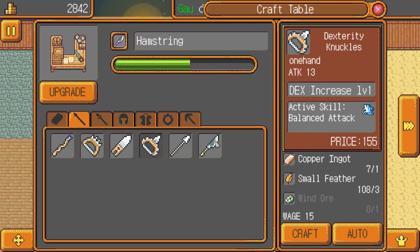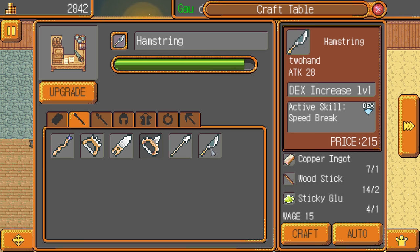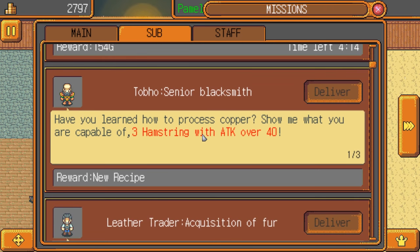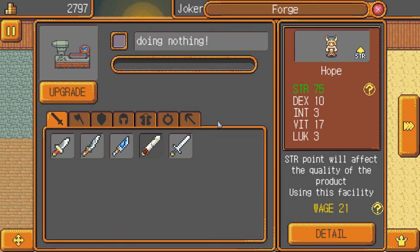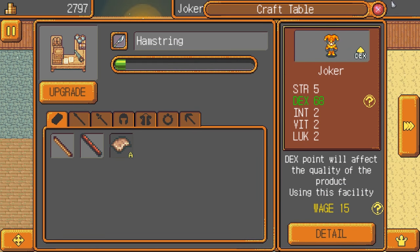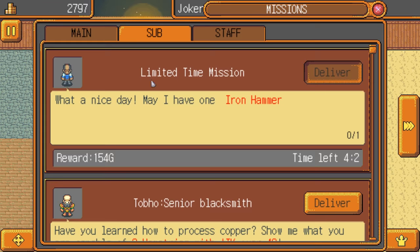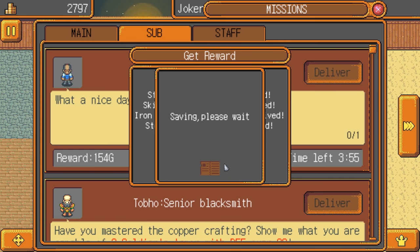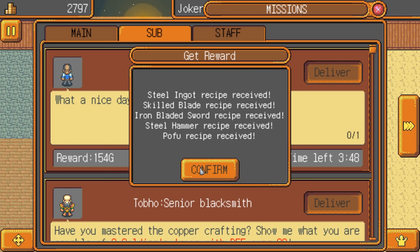Dex knuckles, balanced attack — not very good though. Let's make a couple. So the quest shows: 'Have you learned how to process copper? Show me what you're capable of — three hamstrings with an attack over 40.' Oh, so I did need to make three of them. Now we're learning how to make steel ingot, skill blade, iron bladed sword, steel hammer, and pofu.